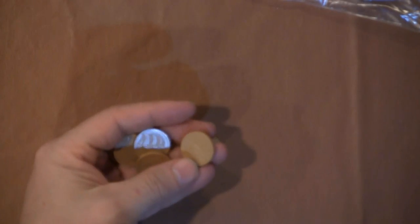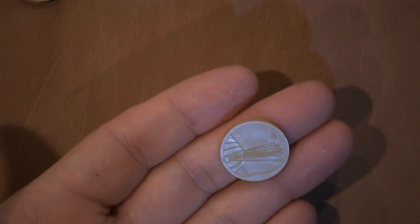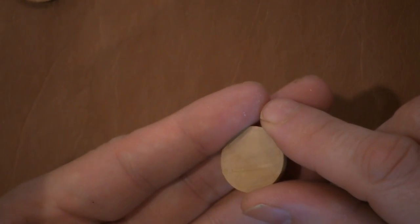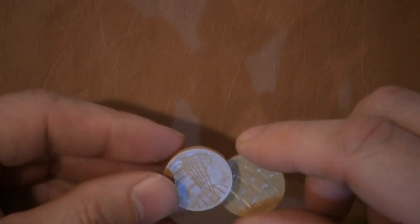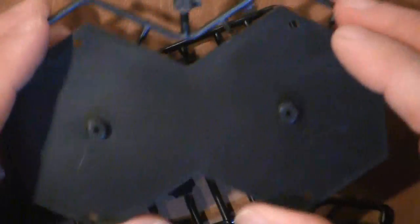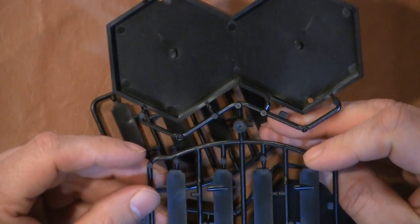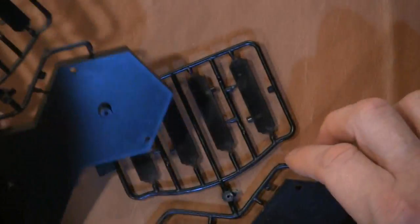And then there are some tokens — I don't know how well you'll be able to see these, but they have images on them. This one has oars and sails, and this one also has oars and sails. We'll get into what those mean. It doesn't look like there's a lot of a learning curve to it. There are also some base pieces — I'm sure these are for the ships — and some plates for marking damage or names, but we'll find out.